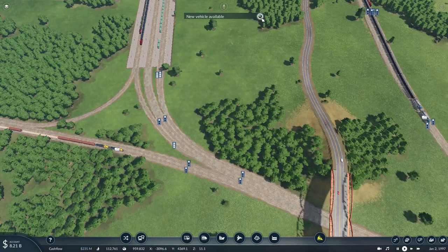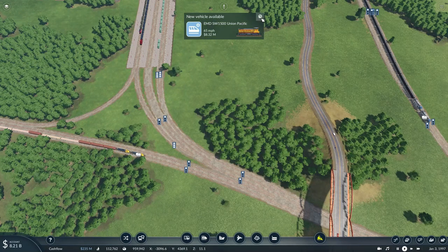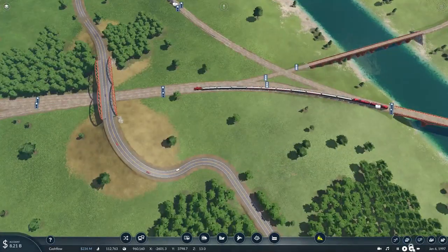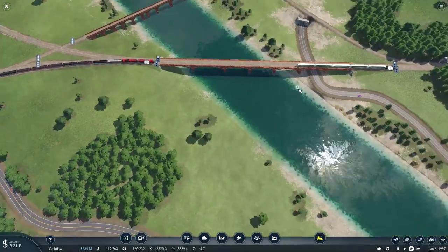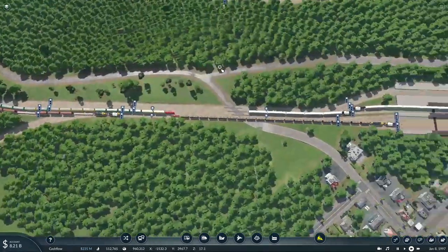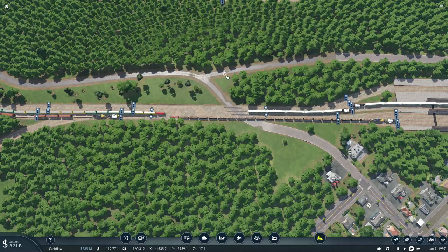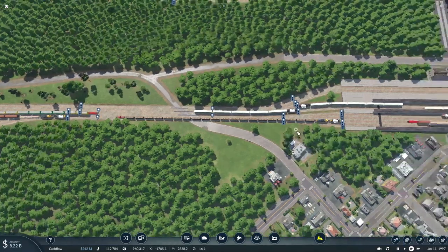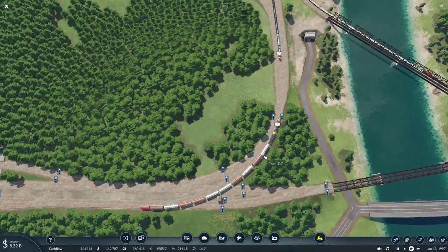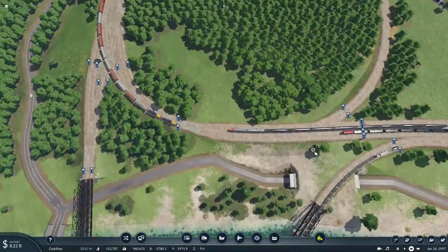There are new vehicles available: the Volvo 5000 bus, a new diesel switcher — and that's it. No new passenger engines yet. Not to mention, this train yard is so full to the brim with traffic. Even the trains going out of the yard are being completely blocked by all these trains.